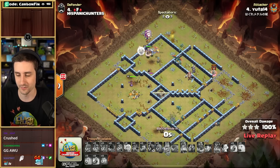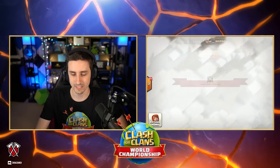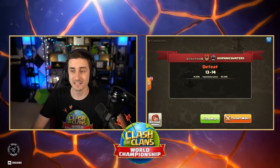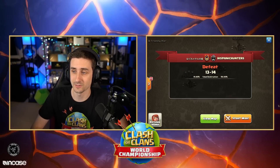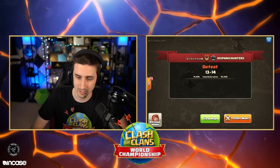Unfortunately, it is not going to be enough for Queen Walkers to get the victory. They are going to go down 14 to 13, and there is the triple. Queen Walkers finish the war right there — it is a defeat. 96 to 91.8, here in the first round of the Pre-Qualifiers of the World Championship.